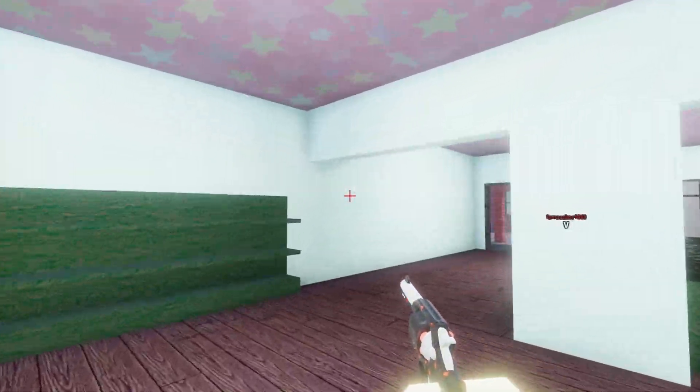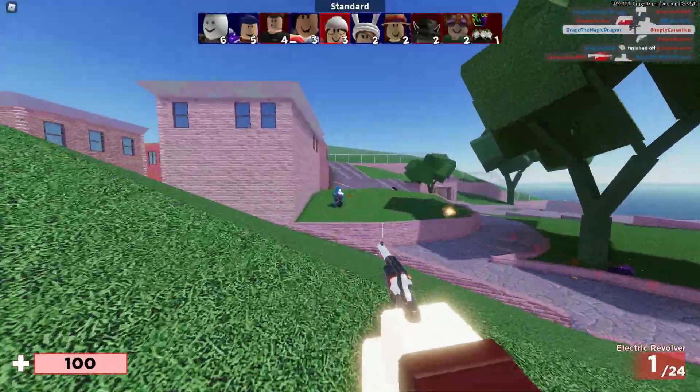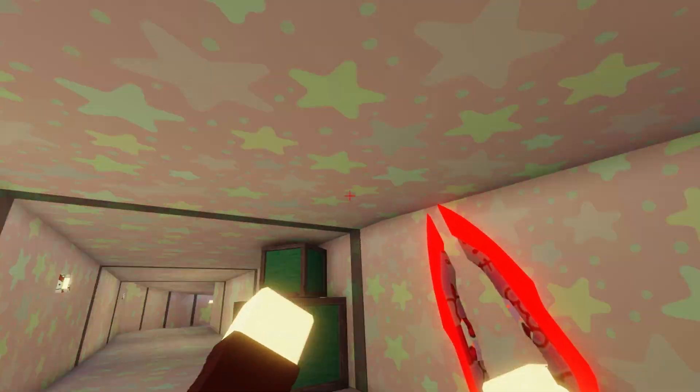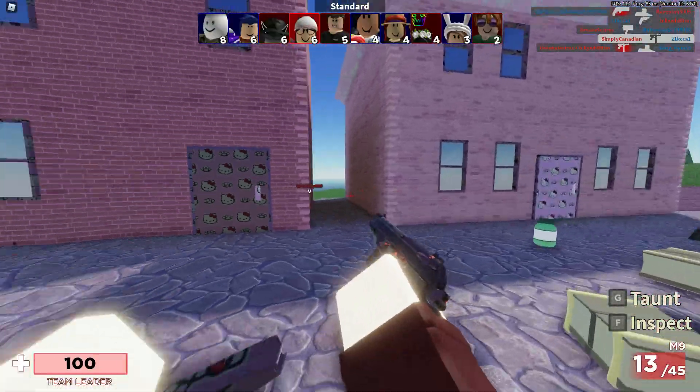Why is it so bright in here? Those are dead bodies - wait, those are people! Oh my god, oh this is so pretty. This came out so good - Hello Kitty door!